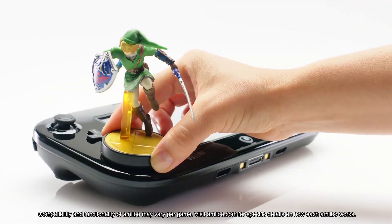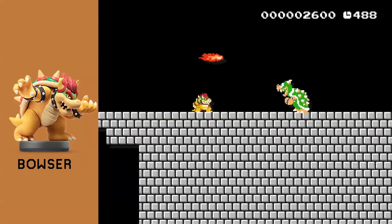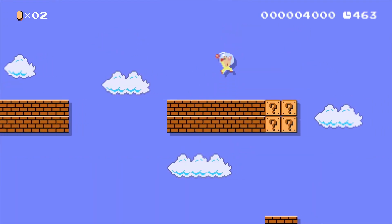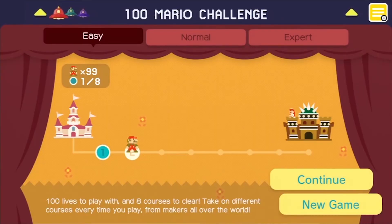There are also unlockable character costumes for every current amiibo, which is a huge step forward for the figurine series. Until now, collectors have been pretty limited in what their figures were compatible with. Also, if you don't happen to have a particular amiibo for a character you want to use, you can still unlock all 100 costumes by playing the online challenges.